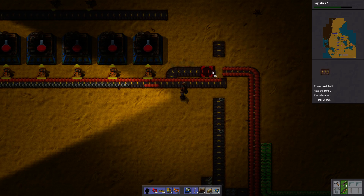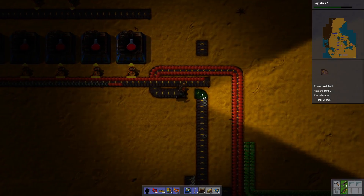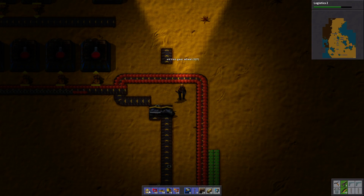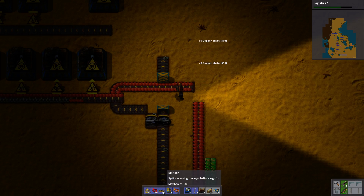The idea sounds fine, it's just the implementation that's kind of awkward. So let's move the entire thing by a few tiles. This is going to be a splitter. And let's make a splitter here.